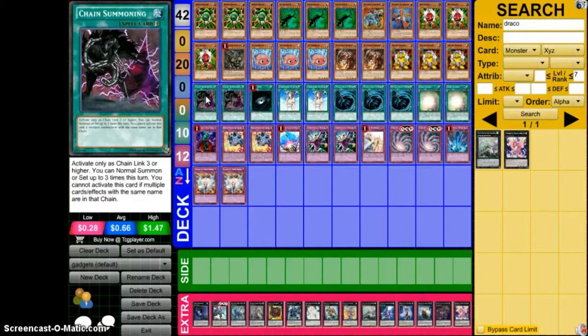Starting off with this new format, I cut down Chain Summoning to two. The reason being: from testing, I found that Chain Summoning clogs with the new draw five rule. With the new draw five rule you don't want to open up with too many of them. Three is too hot, one is not enough, two is just right.